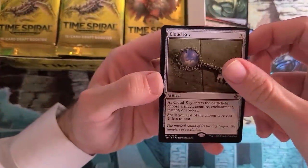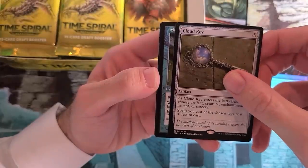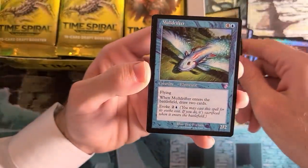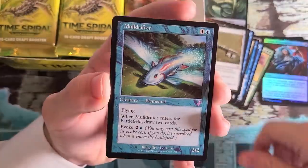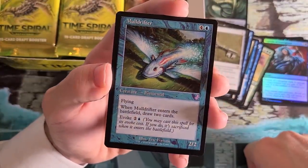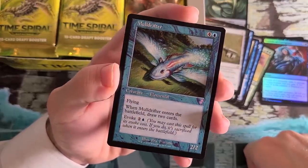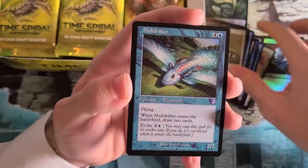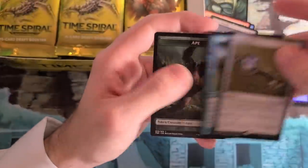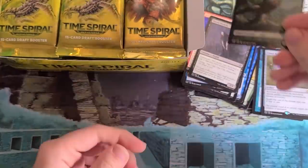The part of the pack I got most excited for — the very end, the bonus sheet card. We got a blue card — it starts with M... Mulldrifter! Check out that old frame Mulldrifter. Looks like I just pulled it fresh from a pack 20 years ago, but here it is today. Classic artwork. Makes me so happy. And at the very back, we've got a token — an Ape token for Pongify. Pongify is in the set.